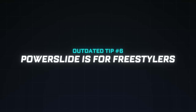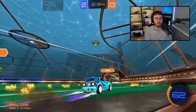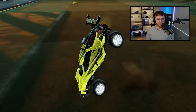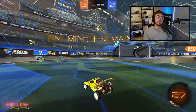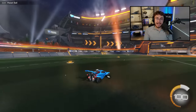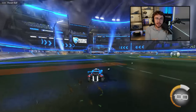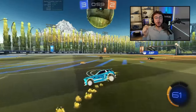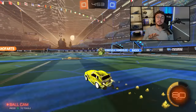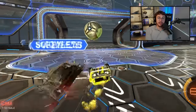Outdated tip number six: Power slide is just for freestylers. Have you ever wondered why higher-ranked players' recoveries look so smooth and yours look so junky? The answer is because they use power slide. If you don't hold power slide when you land, your car will spin out and you'll lose momentum anytime you transition between ground and air. High-rank players always hold power slide when they land, and anytime they make turns, they're tapping this button to maintain speed. Use power slide more and you'll actually play faster.